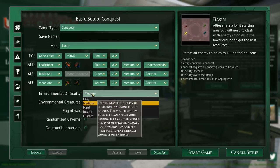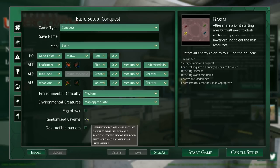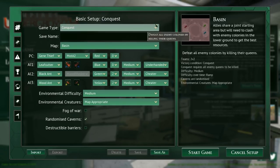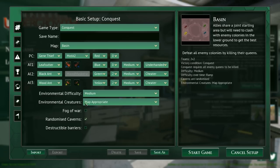Looking at environmental difficulty options: how soon they can take a colony, size of the groups, types of creatures allowed. 'Map appropriate' - that's a wonderful option, a lot of people have asked for that sort of thing. 'Randomized caverns' - underground open areas that can be tunneled into are randomized including the food they hold and the enemies that lurk within. And 'top and bottom of the map routes are blocked by a barrier that can be destroyed' - we'll leave that off for now just because we haven't seen the map. Interestingly it stays there with all of the maps, not just Basin.